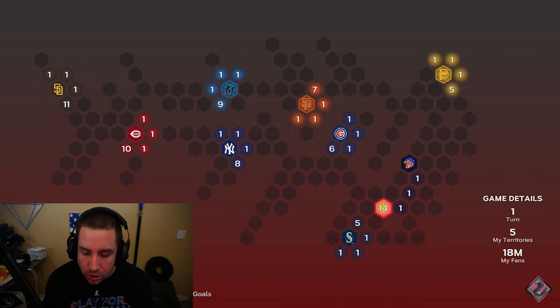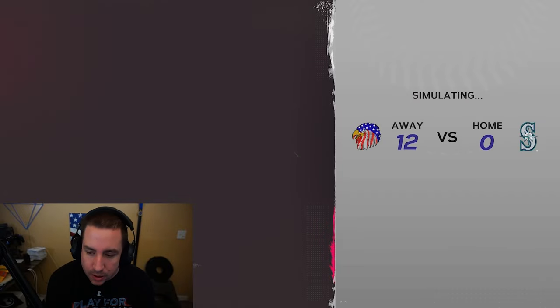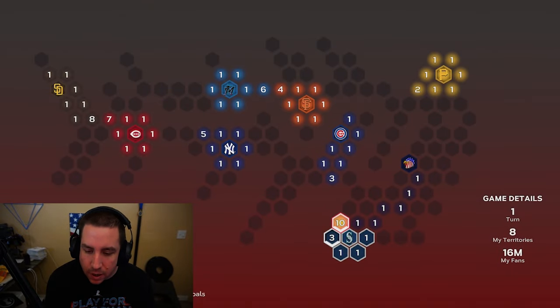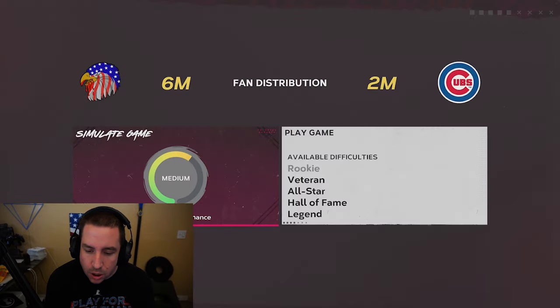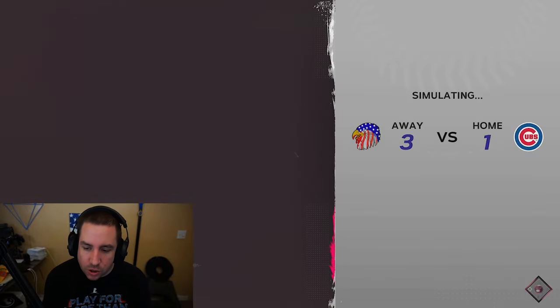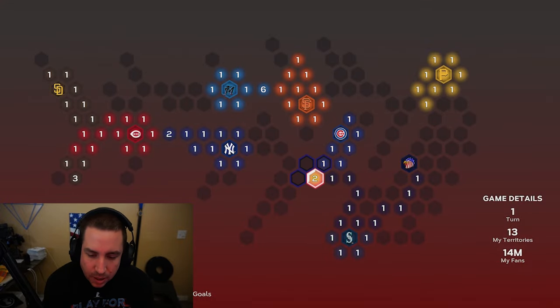We're going to go ahead and block Seattle. They might even try to attack us here, so I'm going to attack them. They went down — they're just getting everything around them, which is perfectly fine. Now they attacked us, but now we're going to go up towards Chicago and block them so they can't come towards us. You just skip these — you don't have to play games that aren't strongholds.